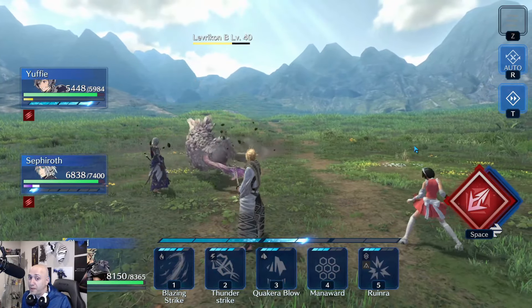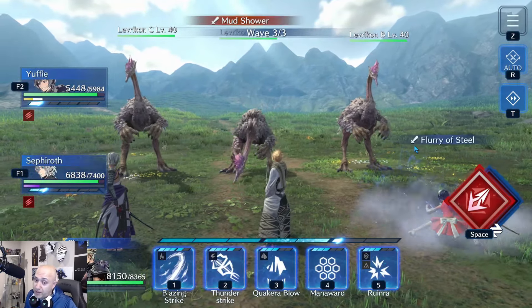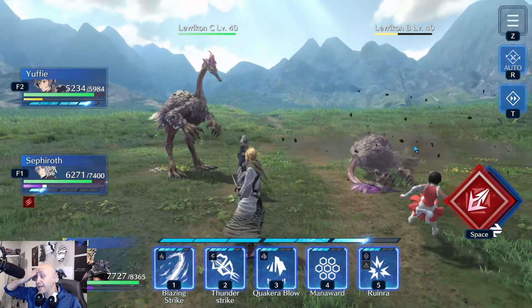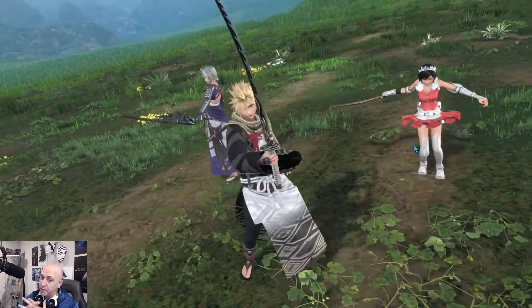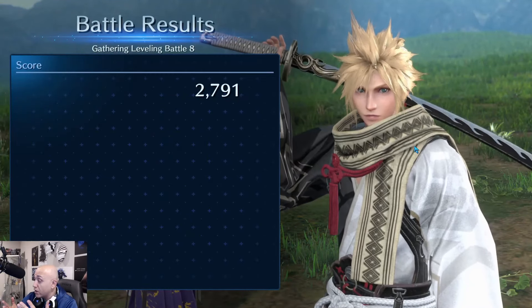Outfits aside, I do want that physical attack weapon at least at OB0 — I'll be fine with the five-star version — because I want that buff applied to my whole team. I run mostly physical now. I do have Sephiroth with his magic attack build which I've been building and putting to use. We should be getting new tower floors from 71 to 90 probably next week or the following.